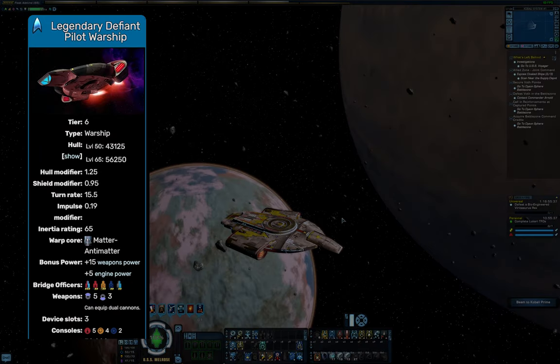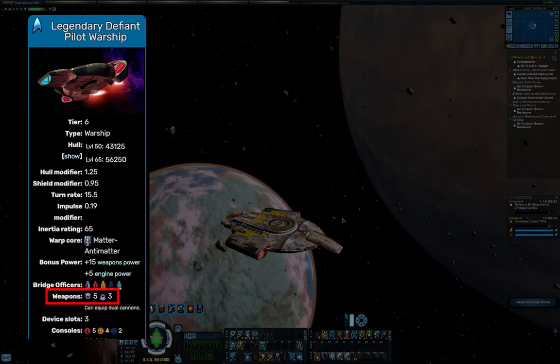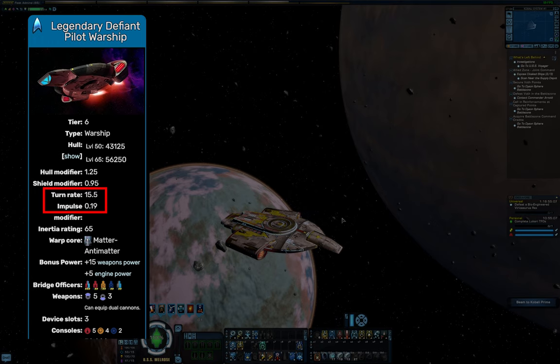The Defiant has the highest hull capacity, and since so many players have the 10th anniversary bundle already, that makes this the default choice for a lot of people. However, it does have a 5-3 weapon layout, which is fairly unique for a ship with pilot maneuvers, but that reduces some of its outgoing damage compared to the other three, which have 5-2 layouts with an experimental weapon slot. The Defiant also has a lower turn rate and impulse modifier in trade for its added tankiness.